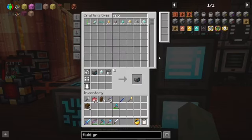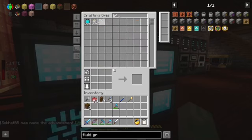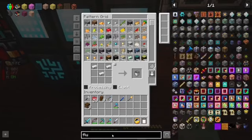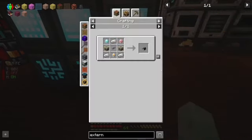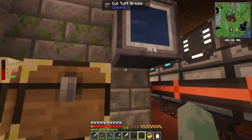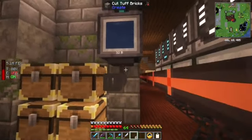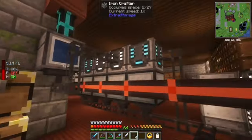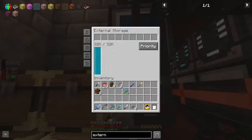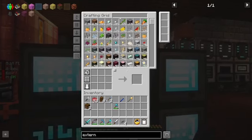Now if we're going to want to work with fluids, we're going to want a fluid grid so we can see it. We certainly can teach this thing how to make an external storage, just like we did with the storage drawers — we'll throw that in, craft it up. We're going to pop this right on the bottom here and run it. Let's see if we can run it right into that crafter. There's one more thing we have to do — we have to set this from items to fluids. Now it knows there's 32 buckets worth of water in there.